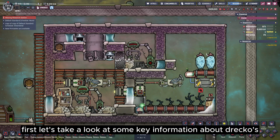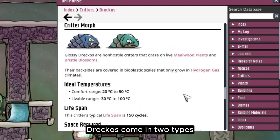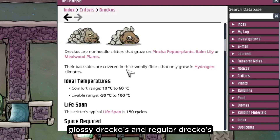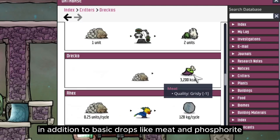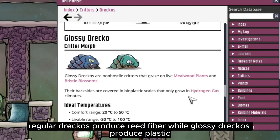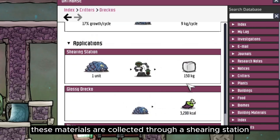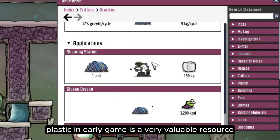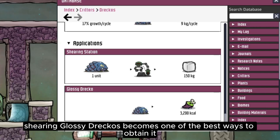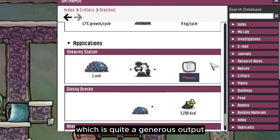Let's take a look at some key information about DRECOs that we need to know before building this farm. DRECOs come in two types: glossy DRECOs and regular DRECOs. In addition to basic drops like meat and phosphorite, regular DRECOs produce reed fiber while glossy DRECOs produce plastic. These materials are collected through a shearing station. Plastic in early game is a very valuable resource, and without access to oil, shearing glossy DRECOs becomes one of the best ways to obtain it. Each shearing yields 150 kilograms of plastic, which is quite a generous output.